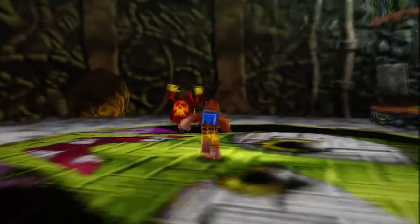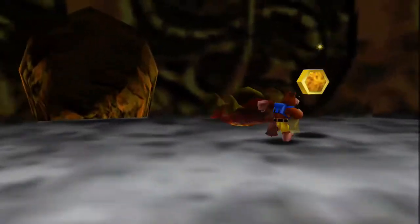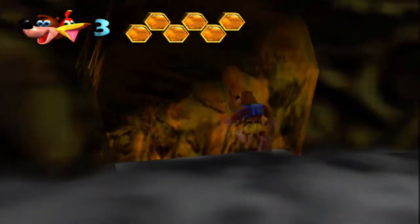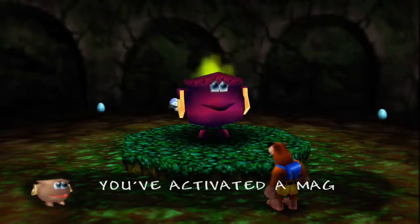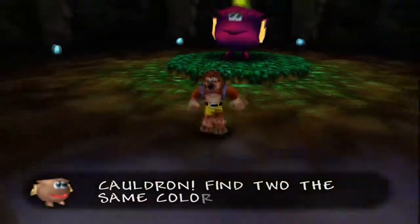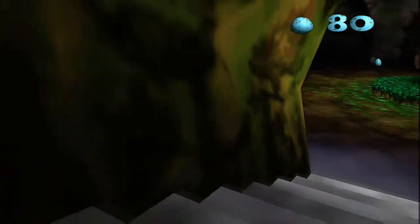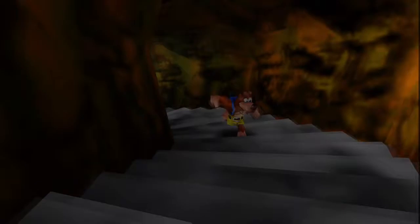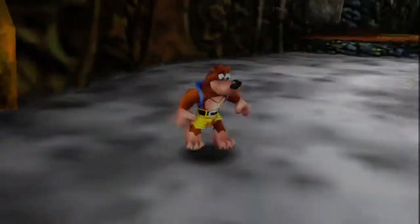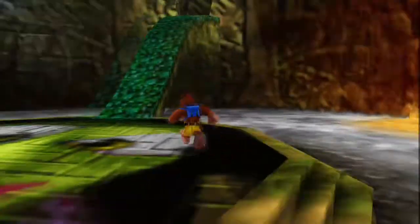We already started the world. Let me just kill this guy because I always feel like they're going to come up behind me. Down here, I believe there's a cauldron we could activate. It says: 'You've activated a magic cauldron. Find two of the same color to create a shortcut.' So basically, if we find another one later in the world, we're able to come back here a lot faster — because every time you start, you start at the beginning where you enter through the witch.